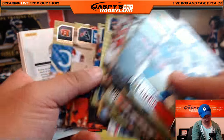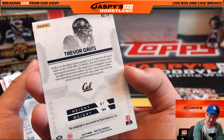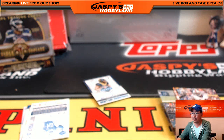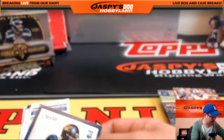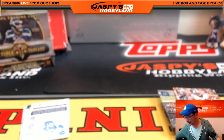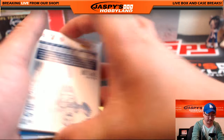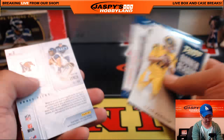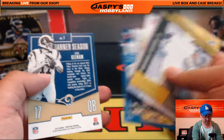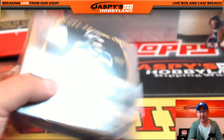We've got Trevor Davis - on-card auto draft day signatures, that's pretty cool. Trevor Davis from Berkeley, you went to Green Bay Packers. Derek Whatley with the draft day signatures. And a couple of variations. Paxton Lynch insert - I wonder if he starts week one. You guys know about Triple Threads - I love this stuff. Topps Triple Threads football.